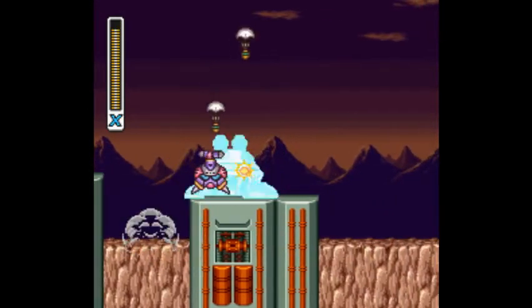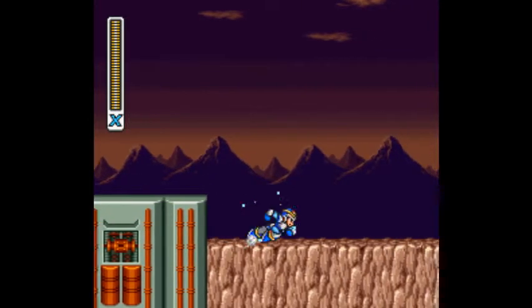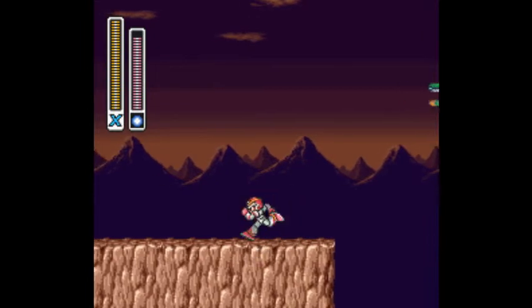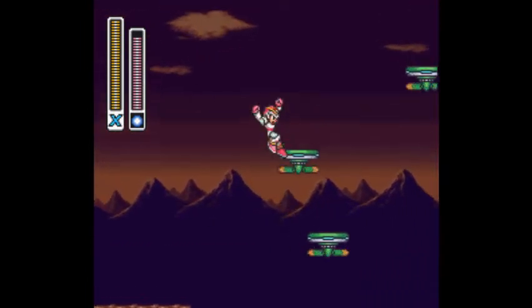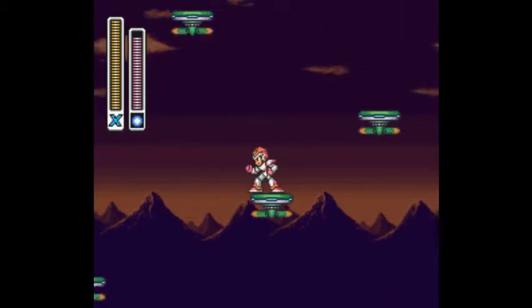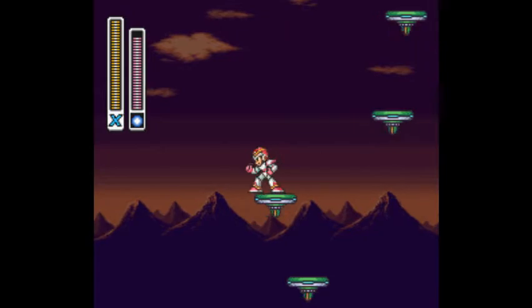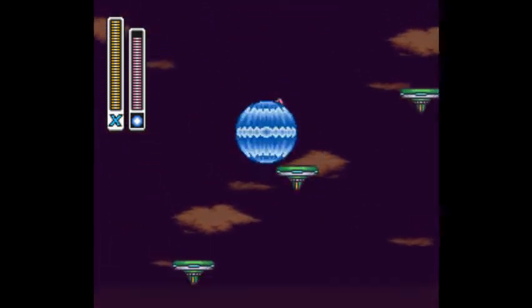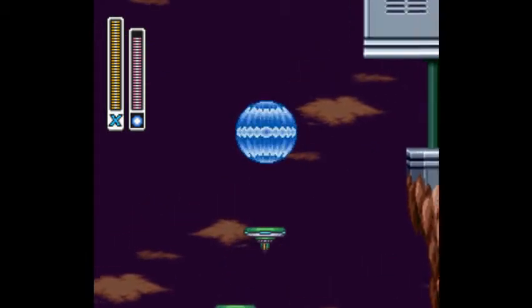Here's a platforming section where you have to climb up these little flying thingies. As I showed in the Boomer Kuwanger stage, I found that the best weapon to use here is the shield. You don't even have to worry about those little purple guys — you can just turn on the shield, and any time they come at you they'll die as soon as they touch it and they'll never hurt you. So that makes it easy.